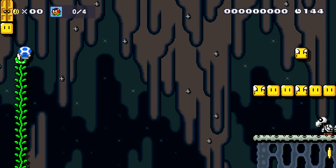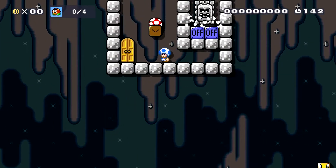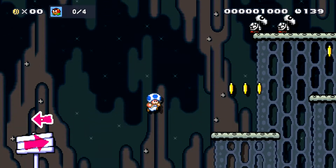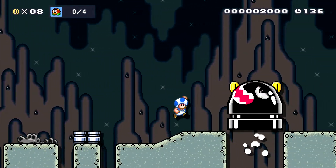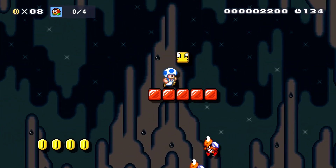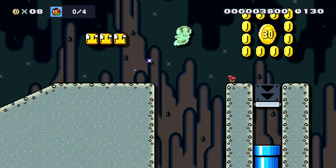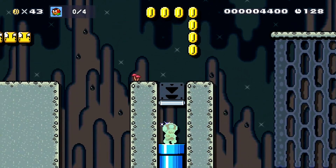To start out, if you really want to — this is completely optional — you can get the vine on the left, activate the thwomp, which activates the on-off switch. Go ahead and get yourself that free mushroom and bounce off of this dry bones. Jump through here, hop off the bonsai bill, and get yourself a star. That'll make this next section easier, which is, again, completely optional.